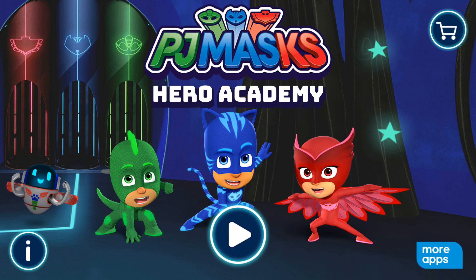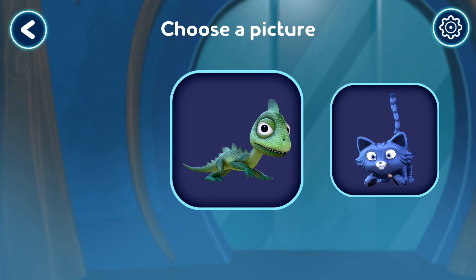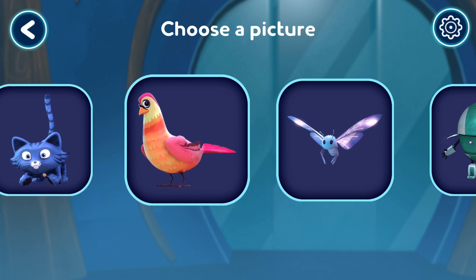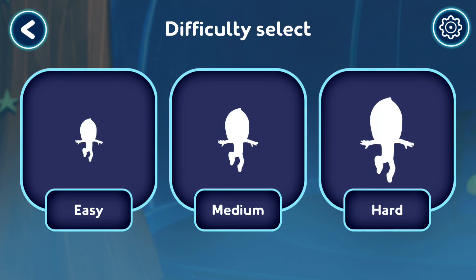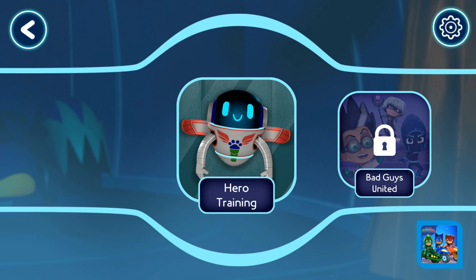PJ Masks, welcome to the Hero Academy. Tap the play button to start. Who wants to play? Tap your picture or pick a new one. Tap a button to choose your picture. How hard should the game be? Low, medium. Let's do some Hero Training!